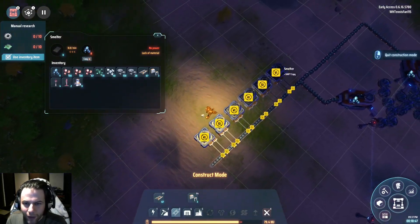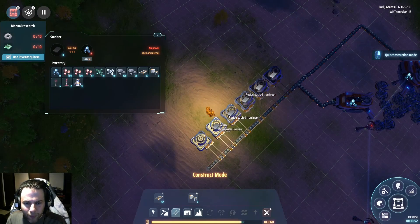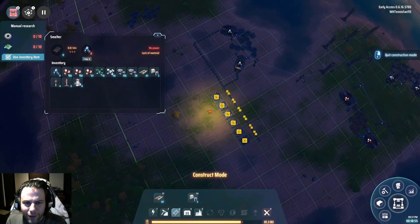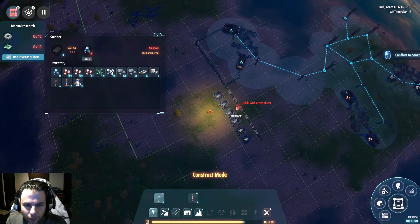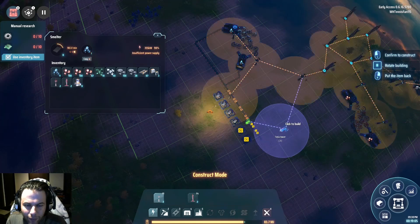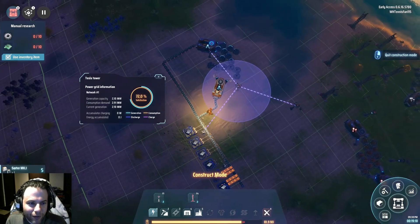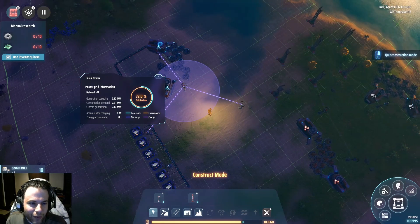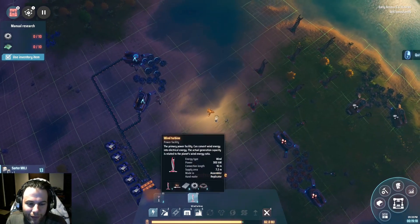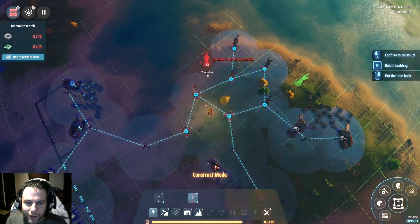I'll just copy that recipe and paste it, so we can get that going. Put this over here, power everybody up. See, now we're low on power — we're close to it. We're at 2.91, only generating about 2.10 or something. Let's get going — I don't think that's gonna be enough, we need more of those.